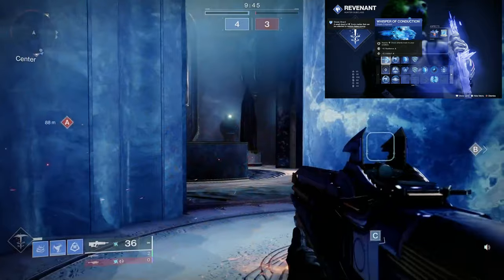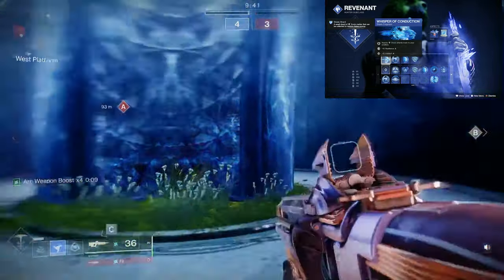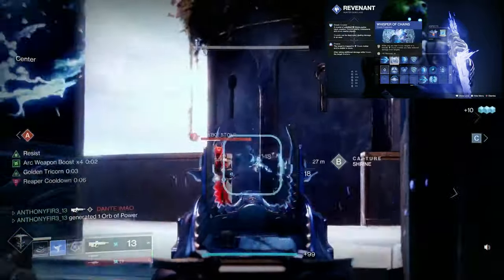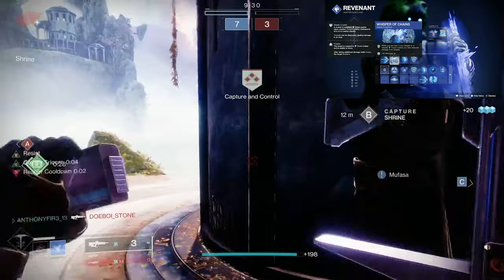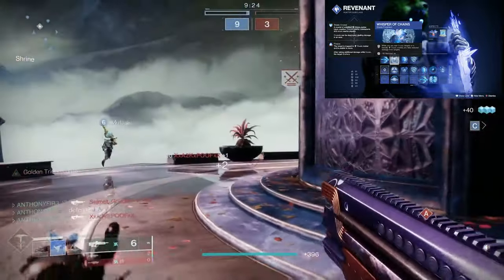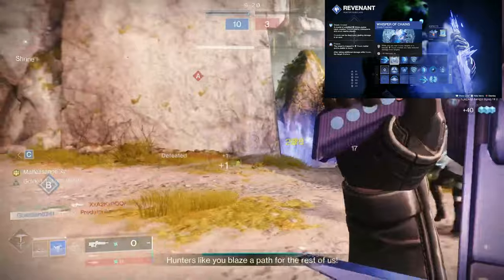For our fragments, we're going to be using Whisper of Conduction — nearby Stasis Shards track to you, boosting resilience and intellect. That's mainly why I have it. Then we're using Whisper of Chains — while near frozen targets or a Stasis Crystal, you take reduced damage from targets. This is mostly for adding recovery to max it out. As you guys can see, it's at 100.